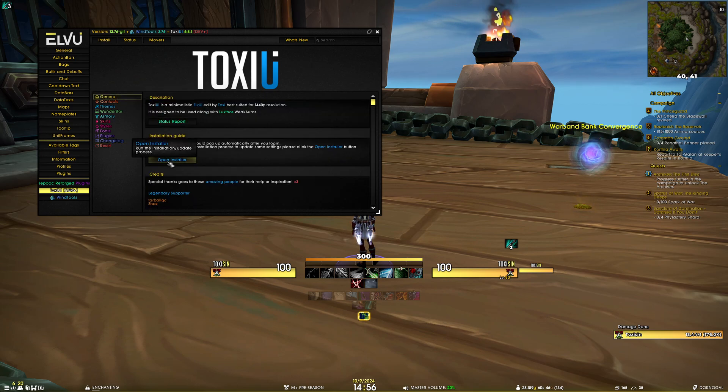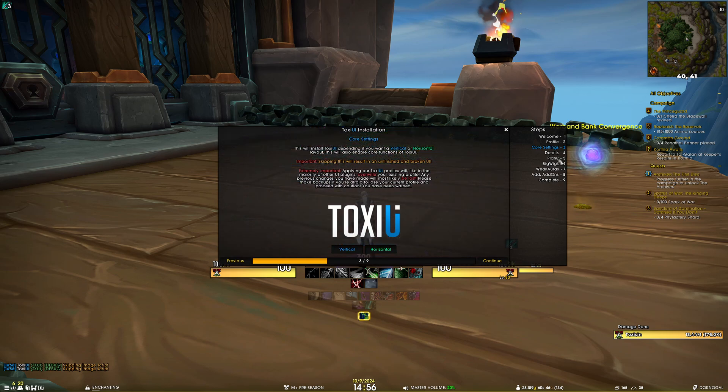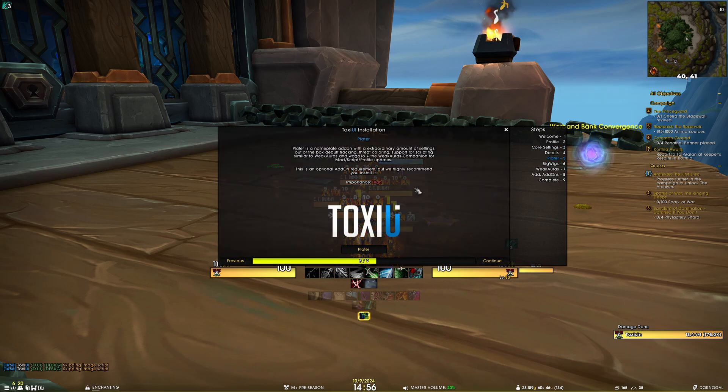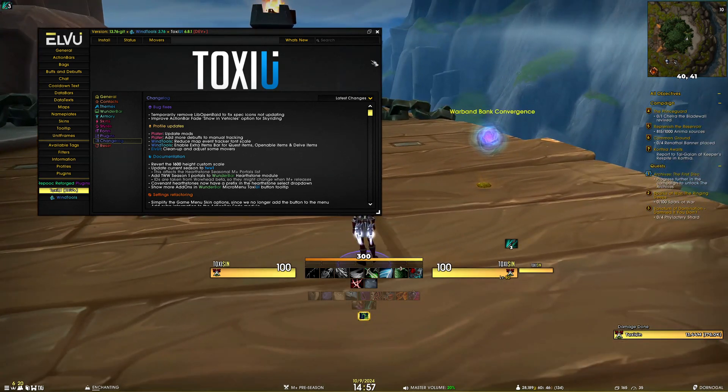For this patch you would open the installer, apply the layout if you want the profile updates, then go to Plater and apply the Plater profile as well. The Plater profile updates include colored nameplates for monsters in dungeons according to their importance, and we've added more debuffs to manual tracking.